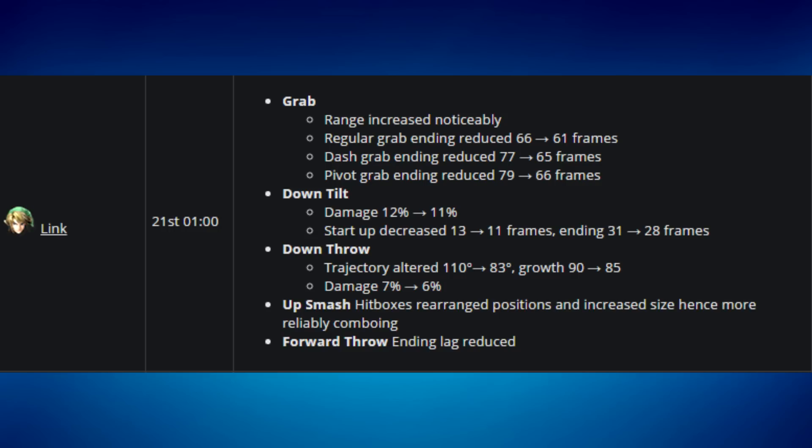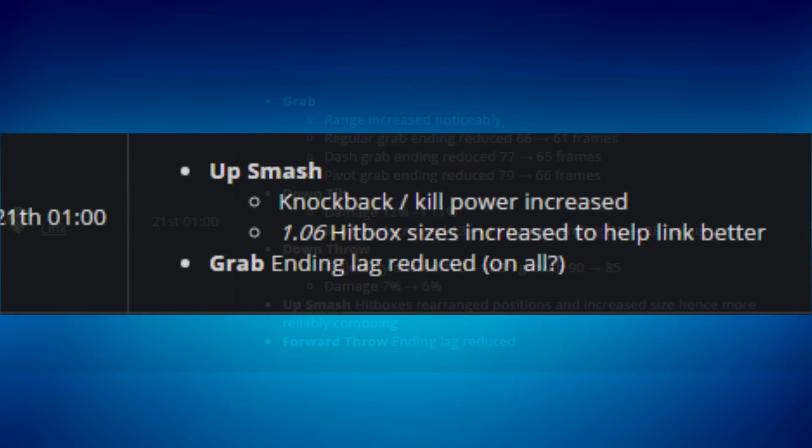These are amazing buffs for Link — he was massively nerfed last patch for no real reason, but this patch gave him some nice compensatory buffs. For Samus, she only received her up smash having more knockback and kill power with bigger hitboxes, which is obviously good but she could have used the same treatment as Link.